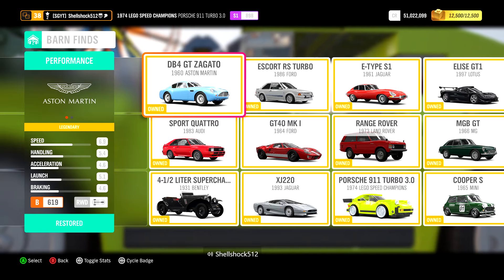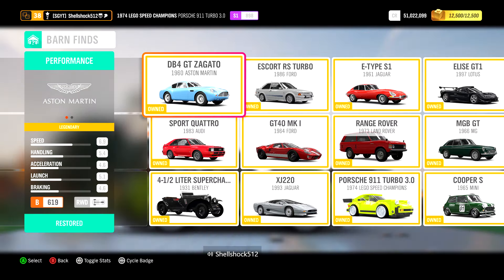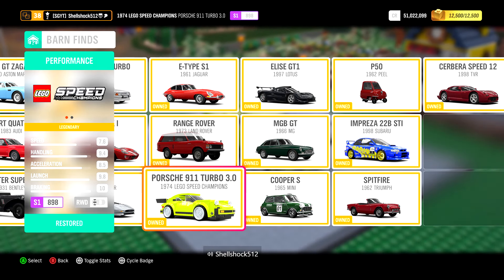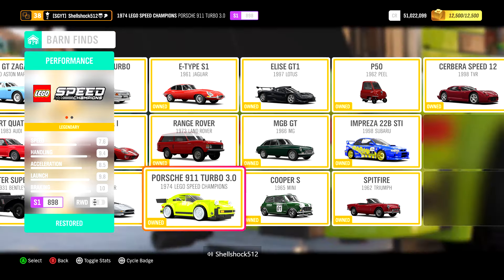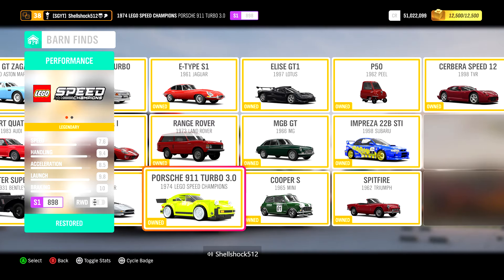Recently we've had the 12th update for Forza Horizon 4, and now I can receive the LEGO Bond Find — which is one brilliant car. Here it is down here. I already claimed it, I already got it originally and changed the colour. It used to be white, but you can change the colour. It's the Porsche 911 Turbo 3.0 LEGO Speed Champions car.